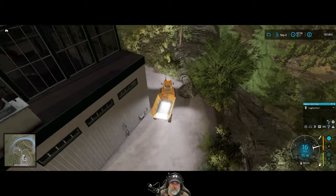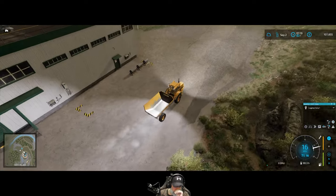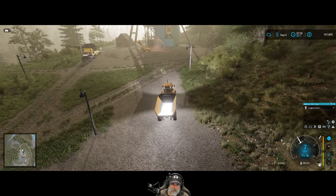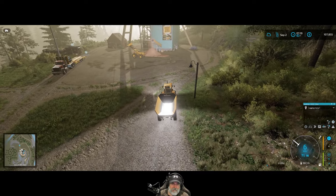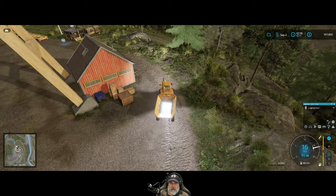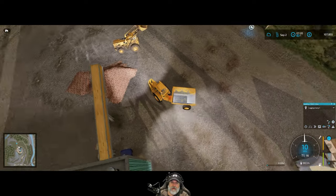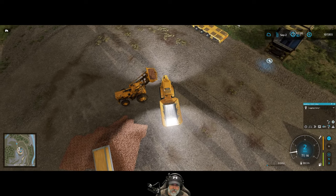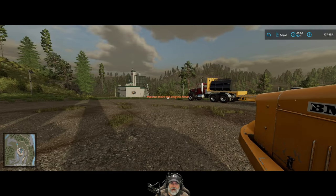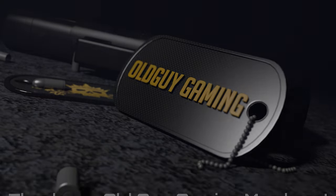Alright guys, I think that is going to do it for this episode. I'm going to get all the iron loaded up — we got a third pallet, nice. I believe we have enough iron here to completely fill the factory. Then I'm going to go back and keep logging our property. I'm liking the nine-meter trailer so we're going to stick with those for now. I'll probably just log for a bit off camera, build up the money, and I'll bring you guys back when the time is right for the next episode. Thank you very much for watching — if you enjoyed this episode, please hit that like button, subscribe to the channel, leave a comment, share the video, and we'll catch you in the next episode. See ya!